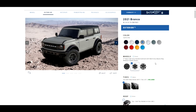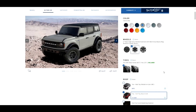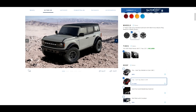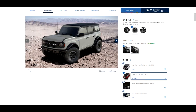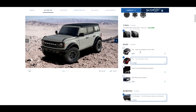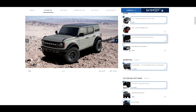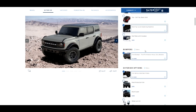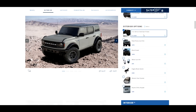We can see it with bead locks and other configurations. I might as well go with the more capable off-road option. Looking at mud terrain versus all-terrain tires — going with all-terrain for now. For the top we have a hard top, headliner, and roof rails with crossbars — we'll skip the crossbars.